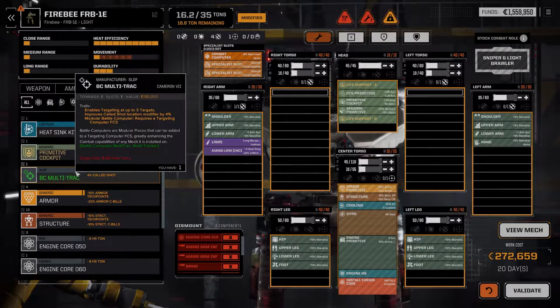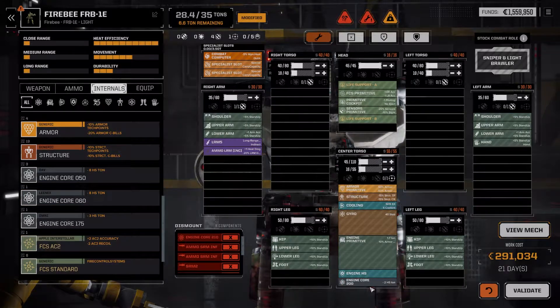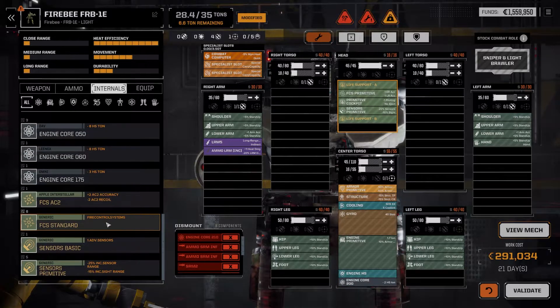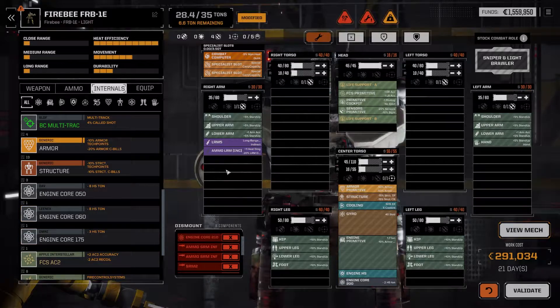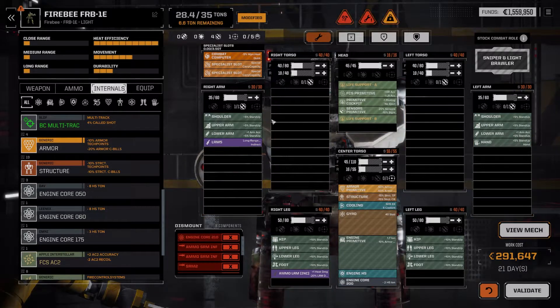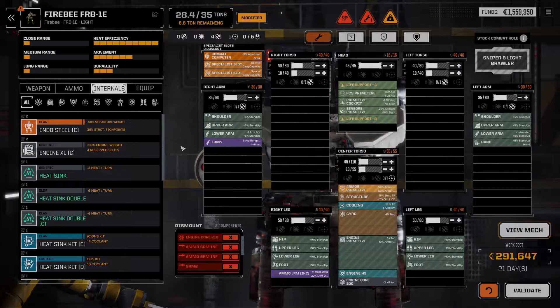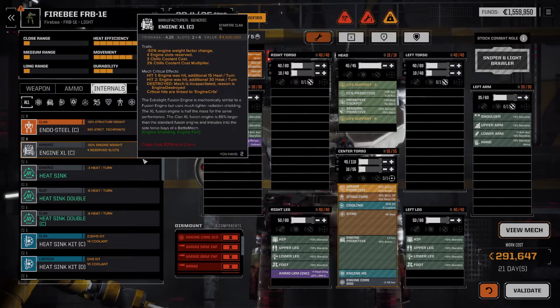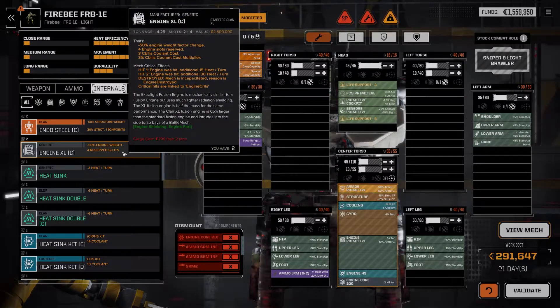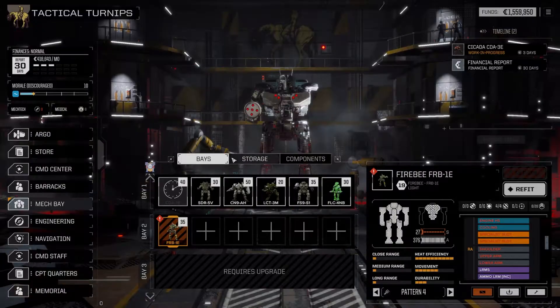Oh, it gives me multi-track, so it'll let you shoot multiple targets. That's cool. It wants a 210 engine, I only have a 200. Not great. It's got primitive armor, so it's not great — we could upgrade that. It's going to be expensive to get set up. I don't know if I really want to upgrade this yet. I've got enough mechs. I'm going to wait — not going to blow all my money right out the gate.